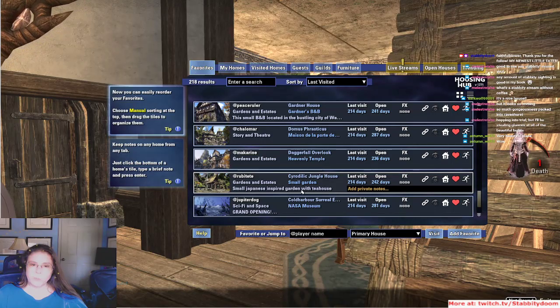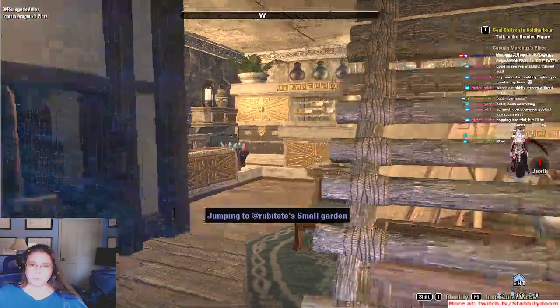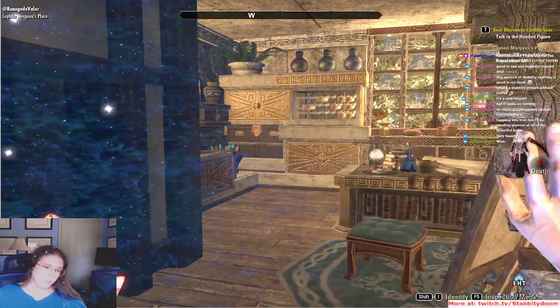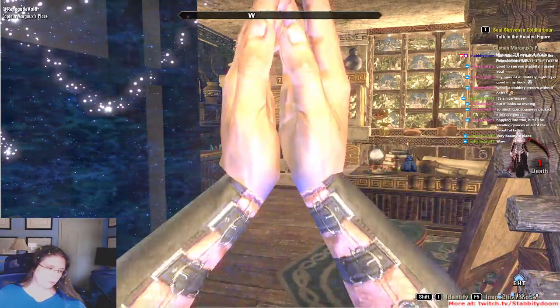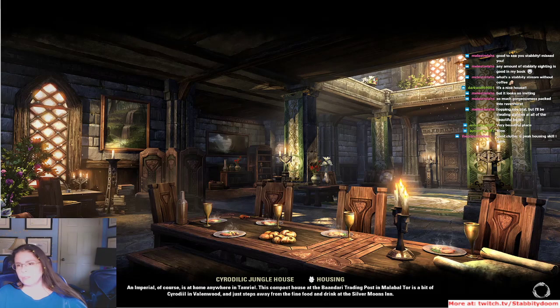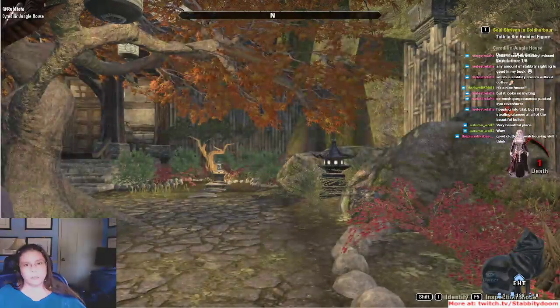Let's do Ruby Tate's Cirodillic — a small Japanese-inspired garden with tea house. I'll do what I can about doing this more often, but it takes a lot out of me. I still haven't figured out all the program changes that have happened to all my stuff — like my streaming setup.